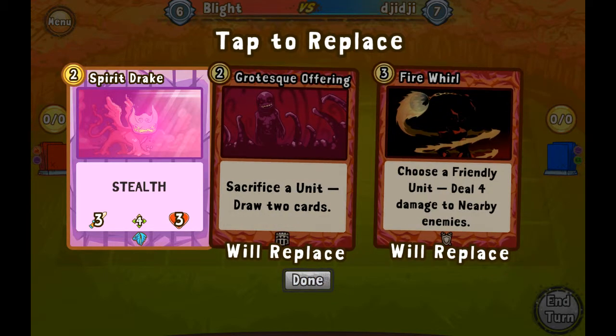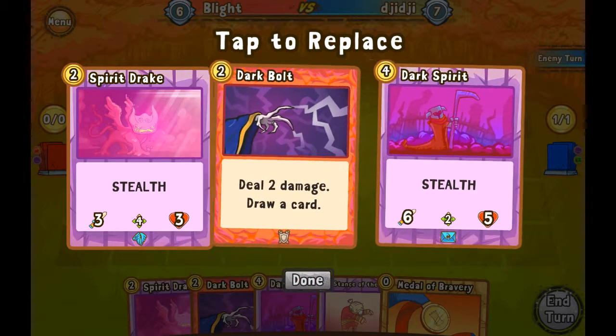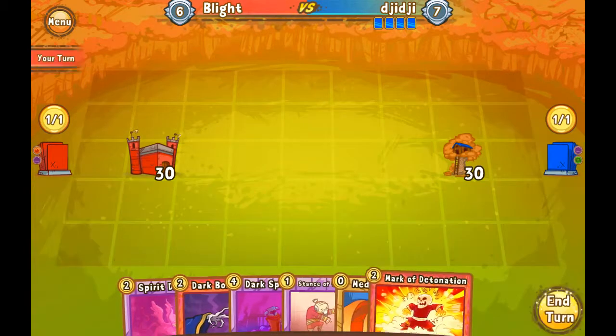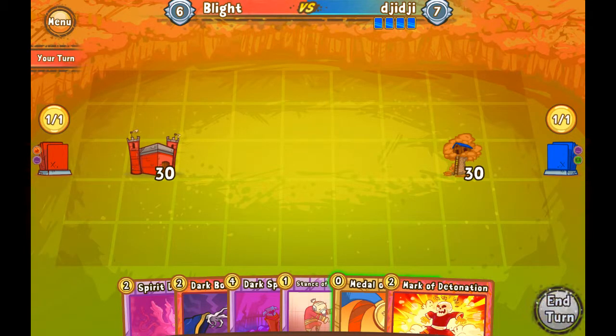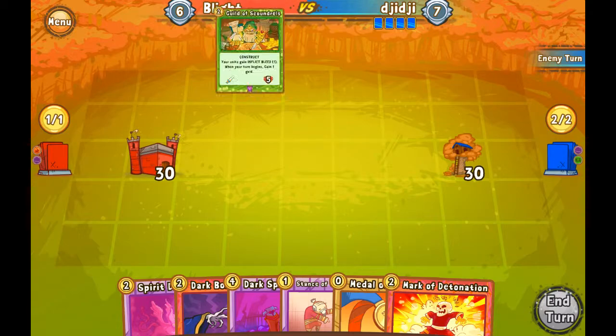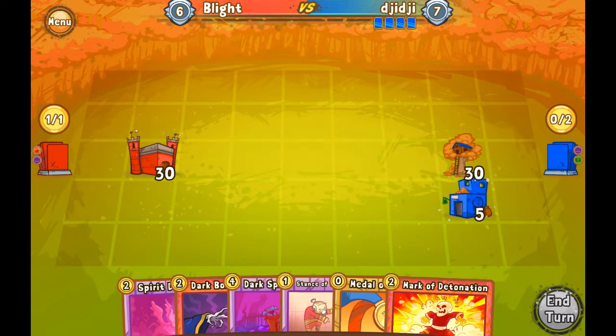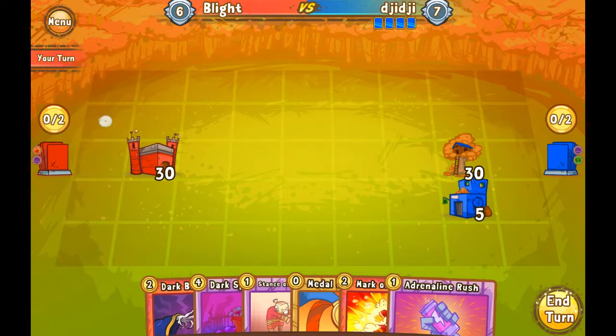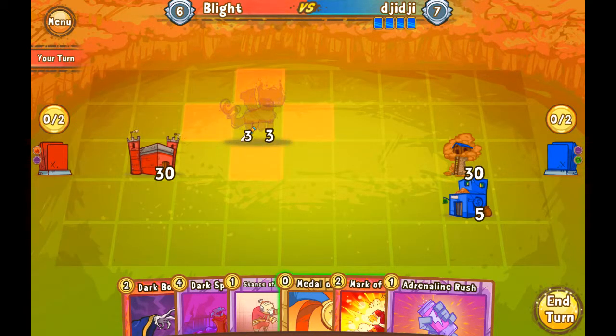I'm gonna keep the Spirit Drake and get rid of these other two cards. My priority in the early game is I want to get units on the field and get in there for some damage. I'm currently on version 5.0 of the deck, game 2, and our record is 1-0. He didn't play a unit on the field — best for us. We can get our Spirit Drake out.